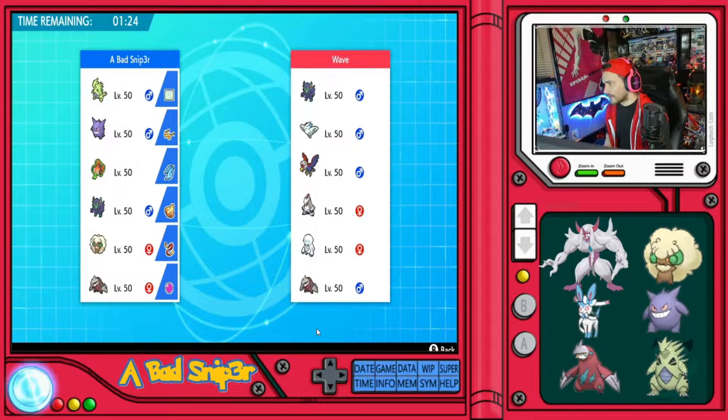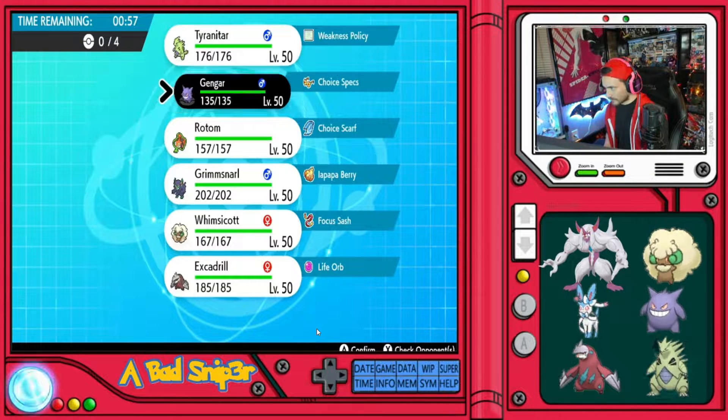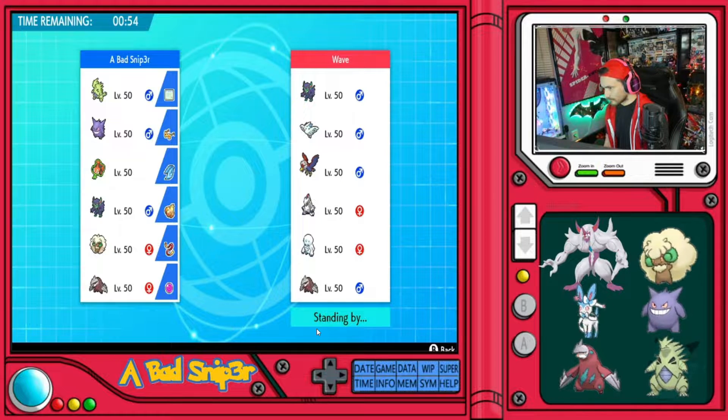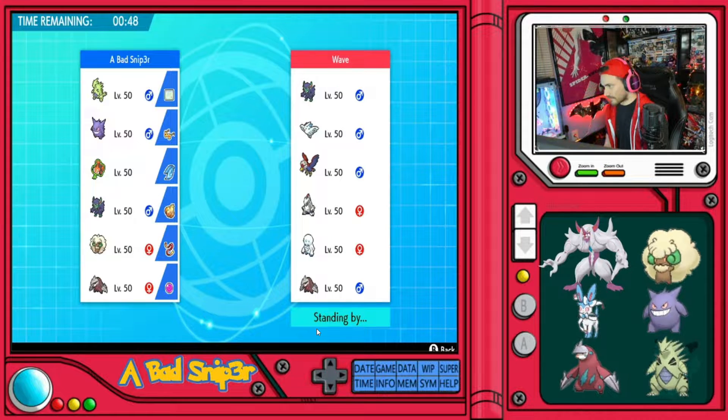They've got Tailwind speed control and a Braviary. We don't have an Intimidate, so that's not a huge deal. We do have Gengar that can — I believe — one-shot it. Excadrill is big here. Gengar is really good against two, three — actually four of their Pokemon. So Gengar is definitely coming in. Grimmsnarl is going to come in with it. I want to get that Fake Out on Braviary, but it's probably going to G-Max Airstream, so Fake Out isn't going to do anything.